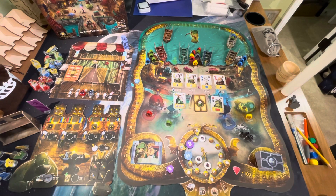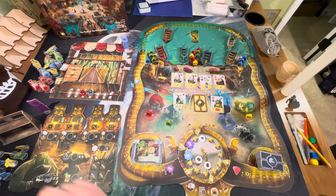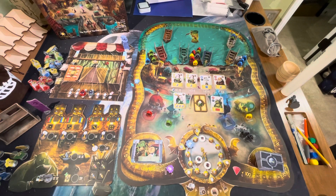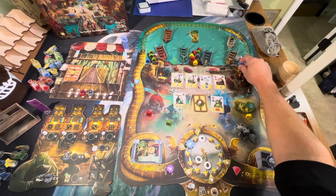Each player sells their goods — this can be done simultaneously, though technically you could go in player order based on cog positions if needed. Once you've sold your goods, you move on to the sponsorship phase.